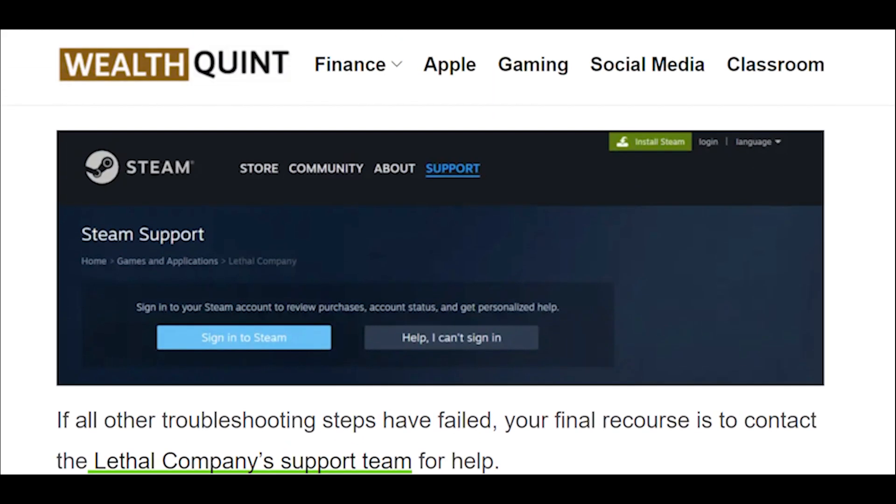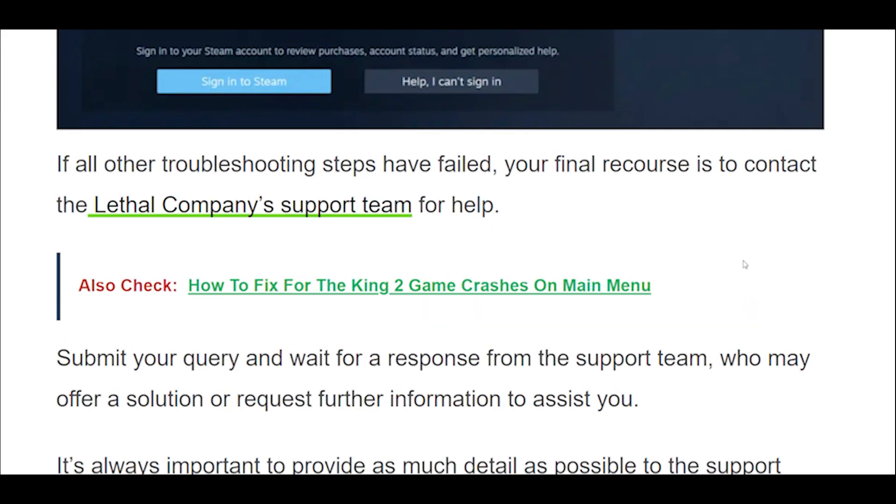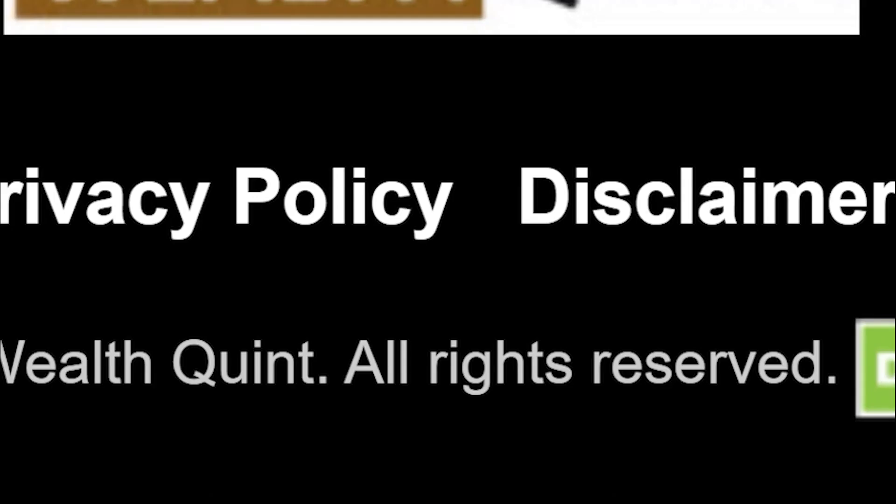Contact Lethal Company Support. If all other troubleshooting steps have failed, your final recourse is to contact Lethal Company's support team for help. Submit your query and wait for a response from the support team, who may offer a solution or request further information to assist you. It's always important to provide as much detail as possible to help them understand the issue and expedite the troubleshooting process.